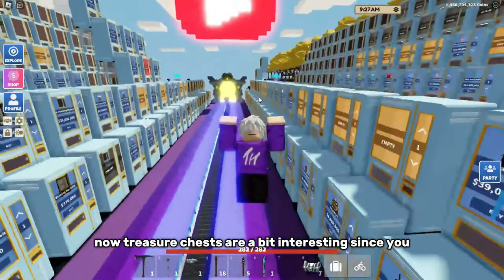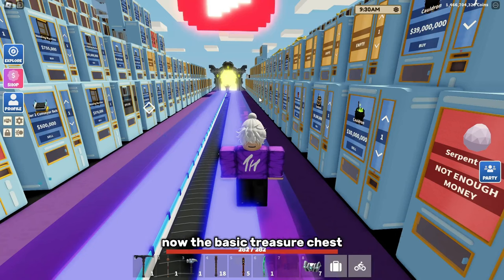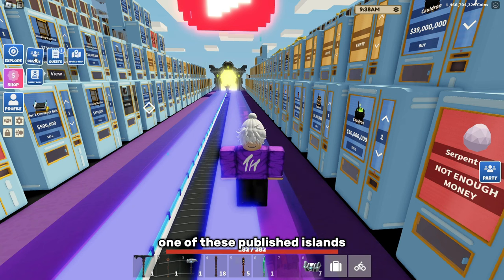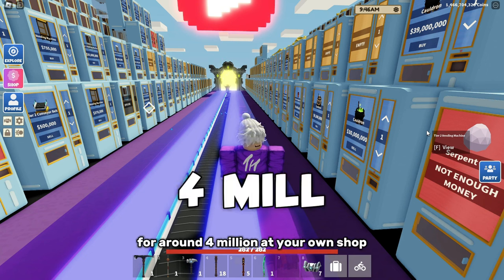The first one is treasure chests. Treasure chests are a bit interesting since you can get multiple different island treasure chests. The basic treasure chest you can sell for up to 18 million, but you'll probably see around 10 million selling it to one of these published islands. With other island types like slime island, wizard island, desert island, and so on, you'll sell them for around 4 million at your own shop.